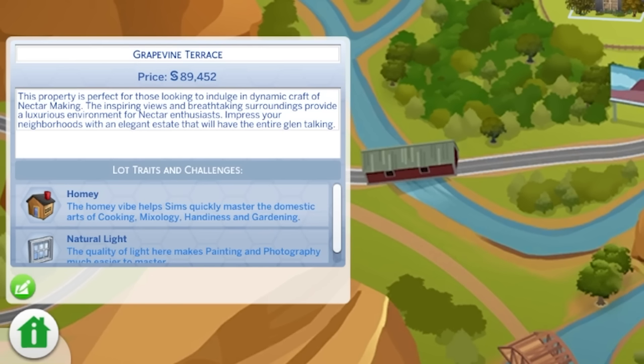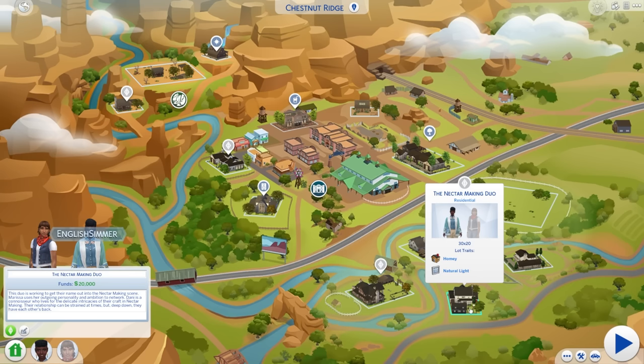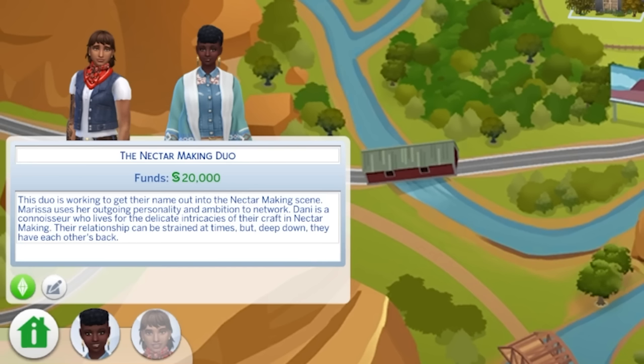The 30 by 20 unoccupied residential is Grapevine Terrace — perfect for those looking to indulge in the craft of nectar making, with inspiring views and breathtaking surroundings. The trailer actually focused very heavily on all of the townies in this pack, and the actual trailer couple live in this area. They are the nectar making duo — Marissa uses her outgoing personality and ambition to network, while Dani is a connoisseur who lives for the delicate intricacies of nectar making.